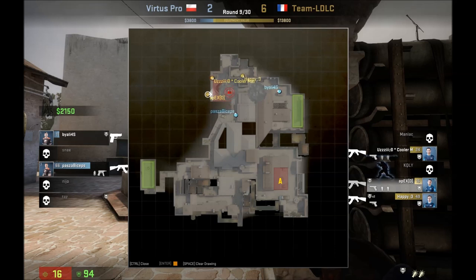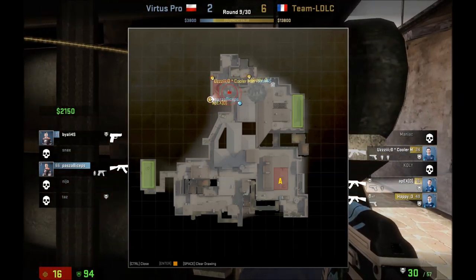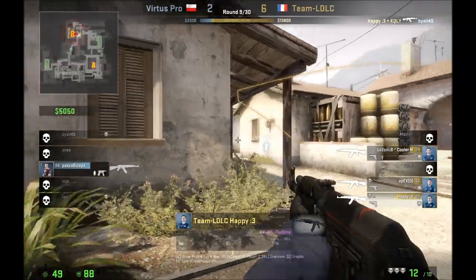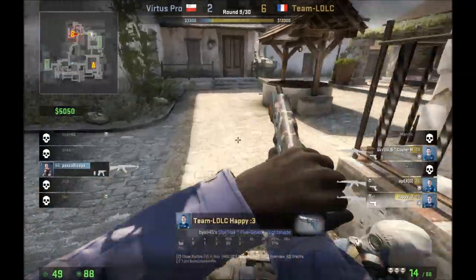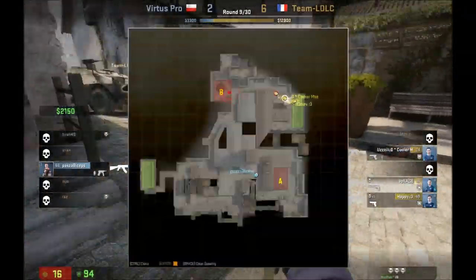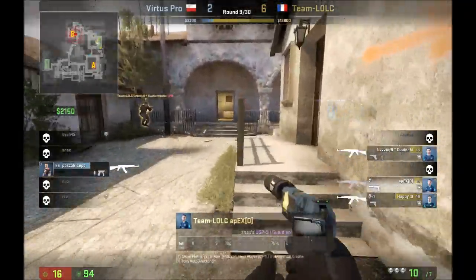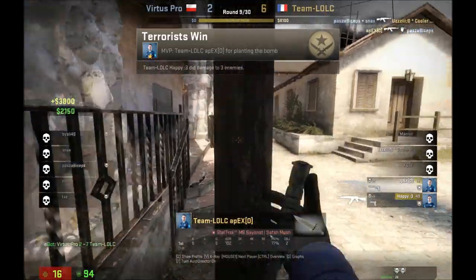Now we can see that the CTs are looking for that pick in the alley towards CT. Fortunately the guy at the truck and construction is able to pick that up. We can see that Pasha is now deciding: forget it, I can't do this, we didn't get that pick, it's 3v1, it's not worth it — I'm going to save my gun. Since they know we ran down Banana, they're going to clear out towards CT, keep an eye on the bomb to make sure there's no attempt at ninja-ing it, and Bob's your uncle, there's your round. Of course, since it's Pasha, he does pick up another weapon before he goes down.